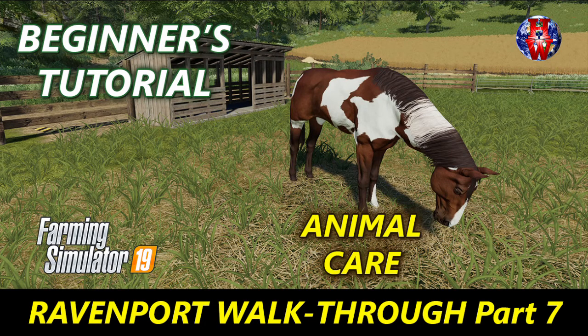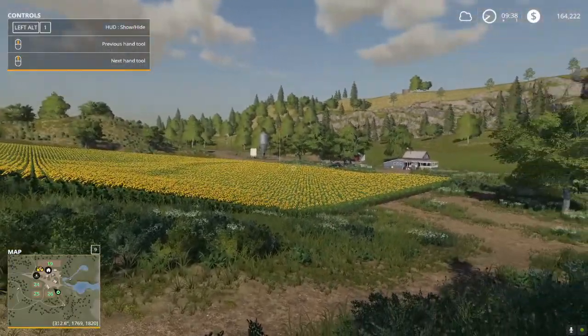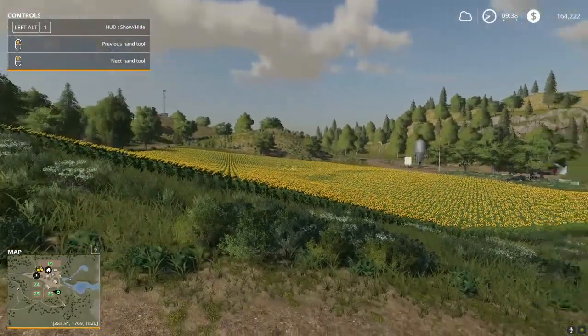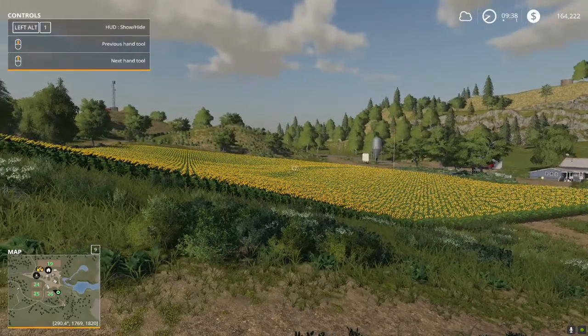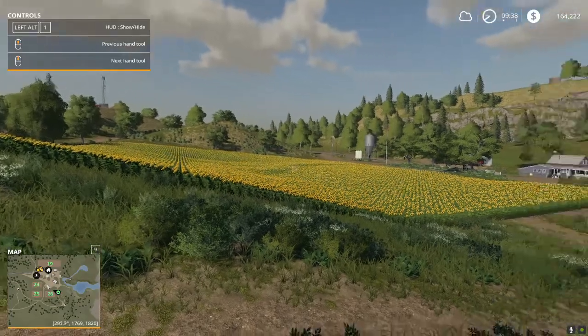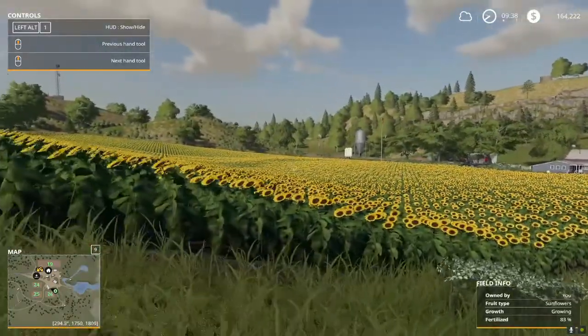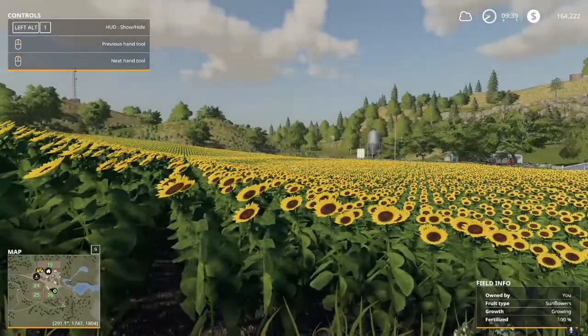Hello everyone and welcome to Harv's World for part 7 of the Ravenport Walkthrough for Beginners. I've just walked out into the farm a little bit to get this lovely vantage point — this lovely view of our sunflower field. I hope you planted sunflowers because didn't that just look amazing? It's one of the great sights in the game.